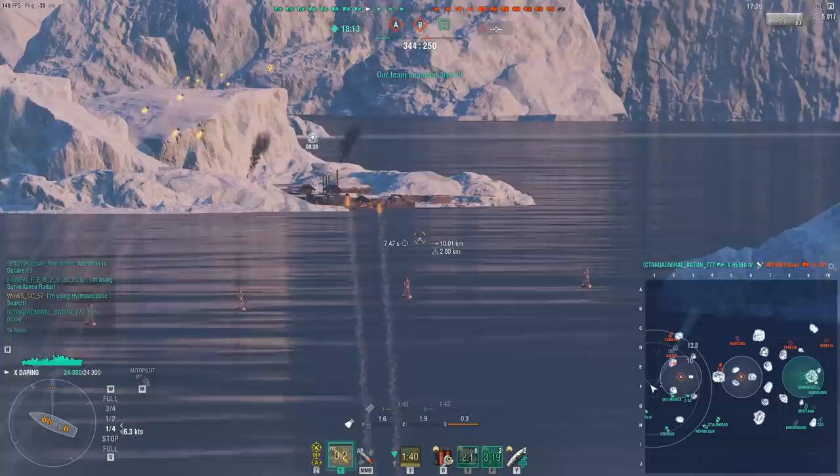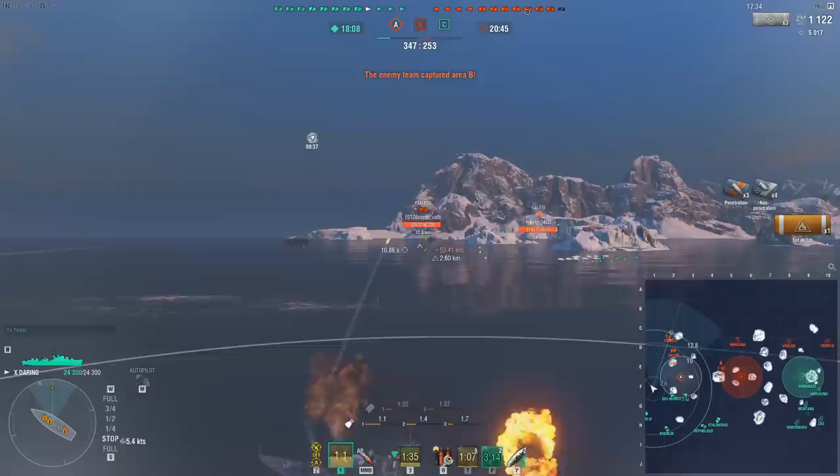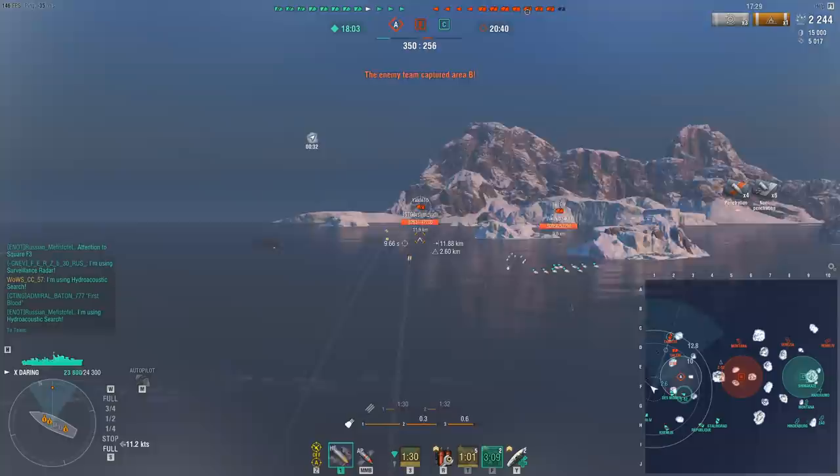I am much better served playing on this flank, providing spotting for my team and having them focus fire these cruisers, making sure no DD is flanking my team — instead of wasting my time trying to sit inside the cap doing what the Des Moines does significantly better. At this point I'm popping a quick smoke to get some harassment, and this is one of the greatest strengths of the Daring.